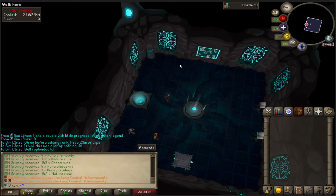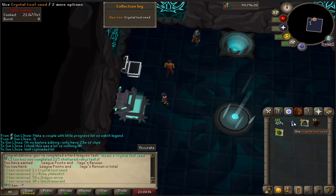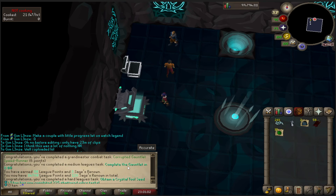Welcome back to Vulcan Leagues 3. Killed the Crystal Hunleff once and got the Crystal Tool Seed off of the log already. That's 225 tasks to get that drop and to complete the gauntlet.